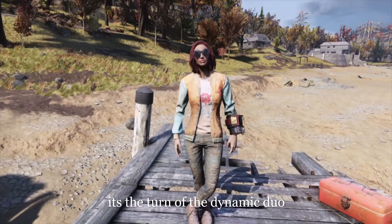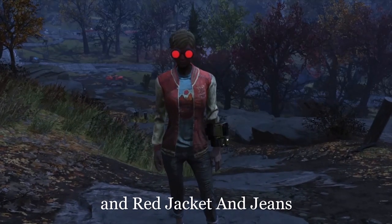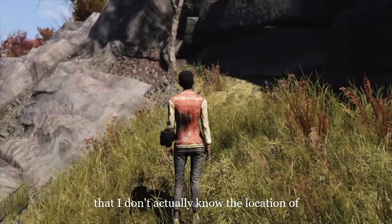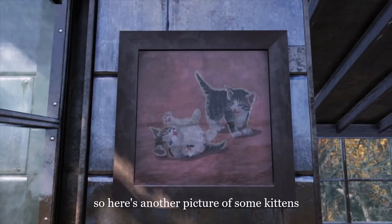It's the turn of the dynamic duo — the Bottle and Cappy Orange, and Red Jacket and Jeans. Now, these are another two outfits that I don't actually know the location of and I actually had to borrow these for this video, so here's another picture of some kittens.